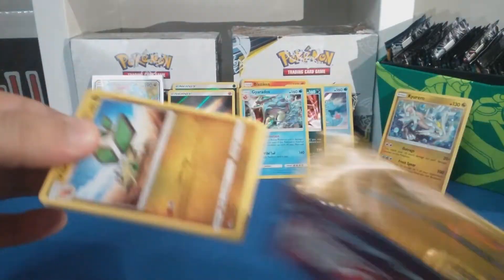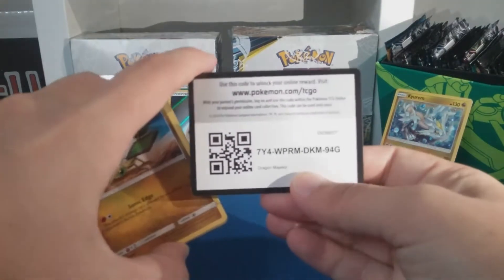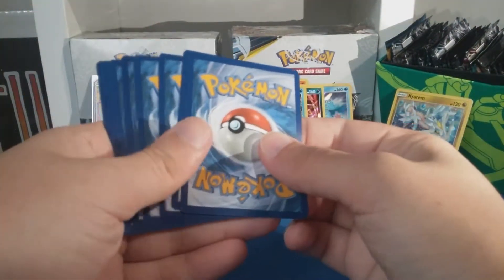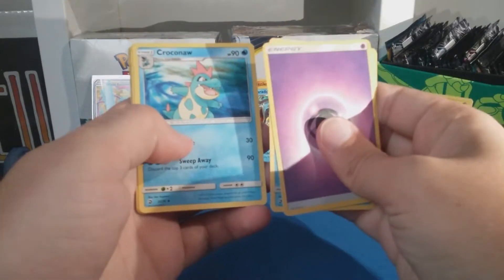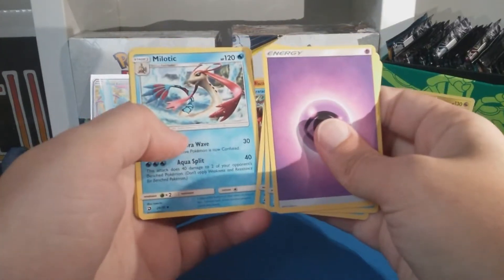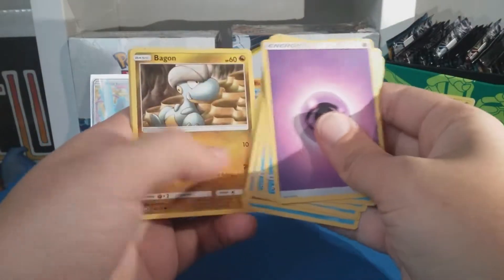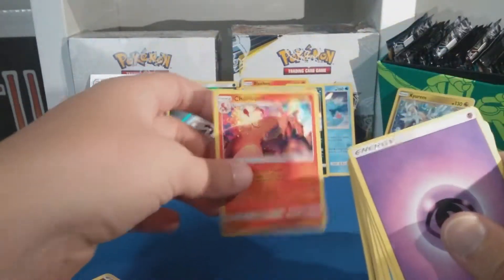Last pack! Can we end on a full art? Would be cool, would be cool. Don't have high hopes, I do have sleeves ready though. Psychic Energy, Theon, Cramorant, Fluffu, Pelipper, Braviary, Wishiwashi, Slanted Dagon, Totodile, Altered forme reverse — and oh, we got the Charizard! That's nice.